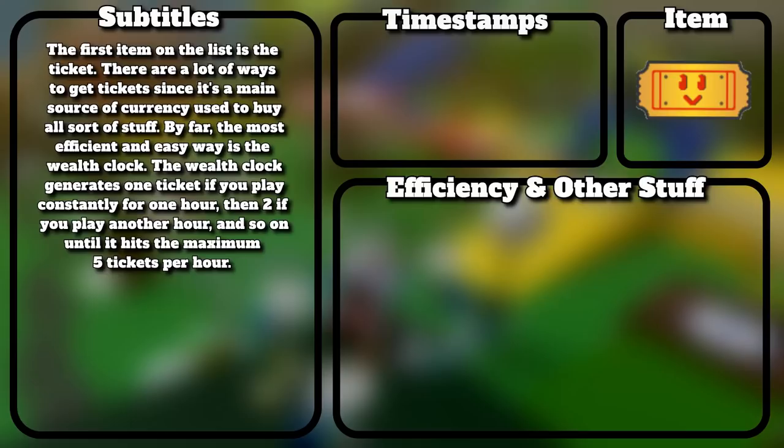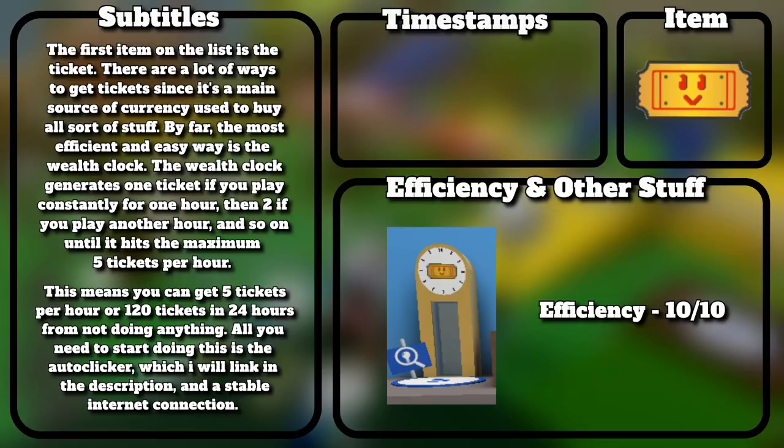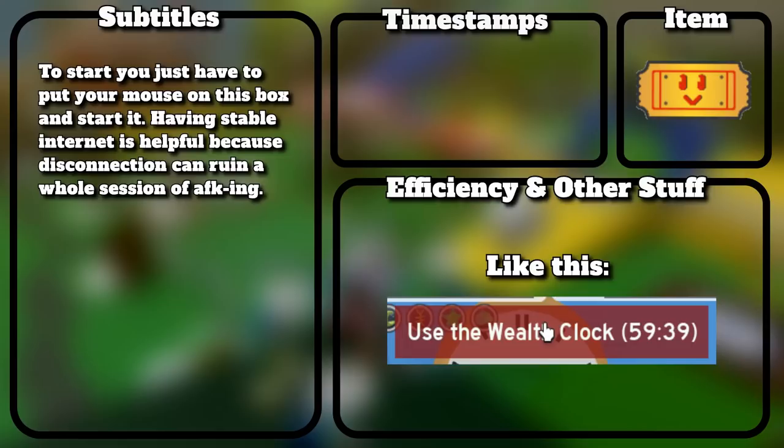Now let's start talking about the items. The first item on the list is the ticket. There are a lot of ways to get tickets since it's a main source of currency. By far the most efficient and easy way is the wealth clock. The wealth clock generates 1 ticket if you play constantly for 1 hour, then 2 if you play another hour, and so on until it hits the maximum 5 tickets per hour — meaning you can get 120 tickets in 24 hours from not doing anything. All you need is the auto clicker and a stable internet connection.